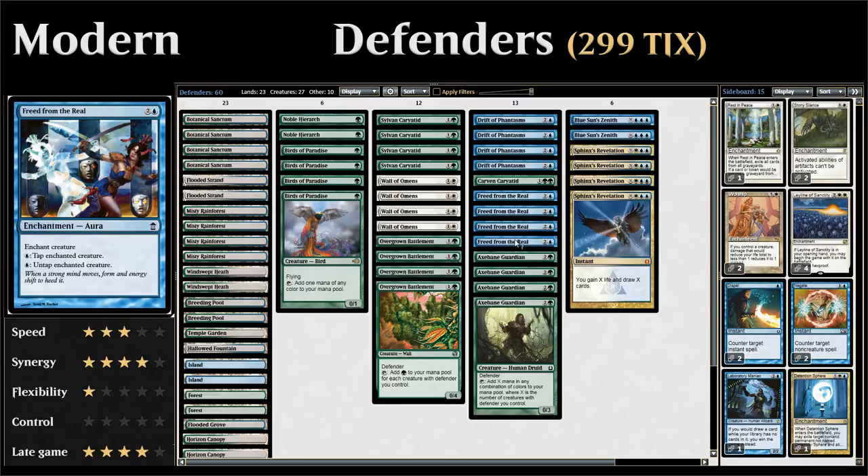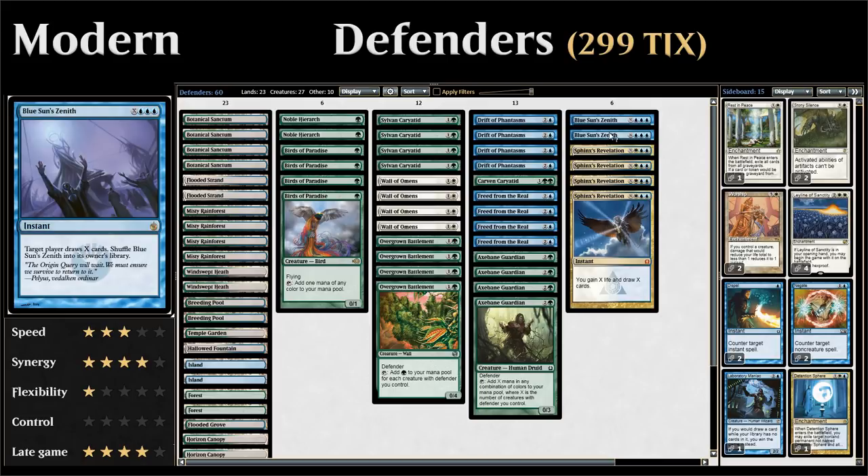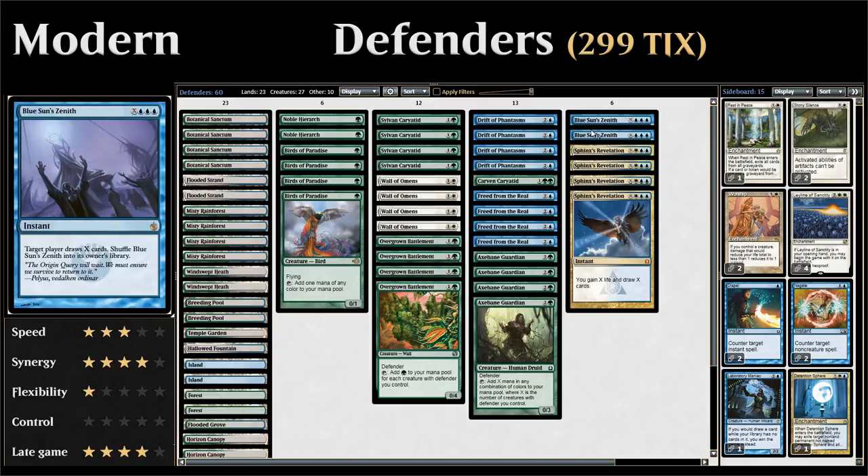That way we get to generate infinite mana. With that infinite mana we can cast giant Sphinx's Revelations to draw our entire deck, and eventually we'll find a Blue Sun's Zenith which we can target on our opponent, making them draw their entire deck and essentially milling them out. So that's the basic gist of the deck: play a bunch of defenders, assemble Axebane Guardian plus Freed from the Real, and cast a lethal Blue Sun's Zenith.